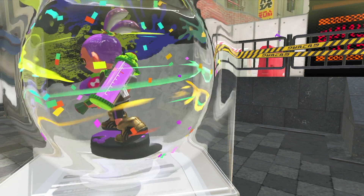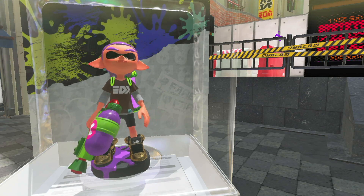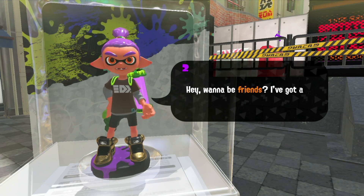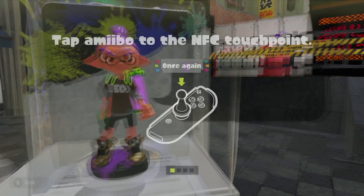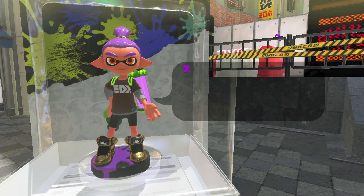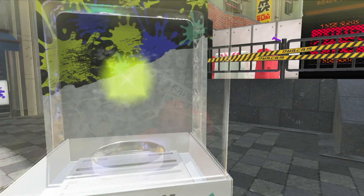Next up we are scanning in the Inkling Boy in purple, who looks pretty cool with the hair. Oh, those are cool Samurai Shoes! 'More battles needed for more gifts' — I think that's why I didn't get Marie's crown.